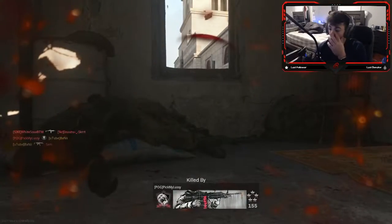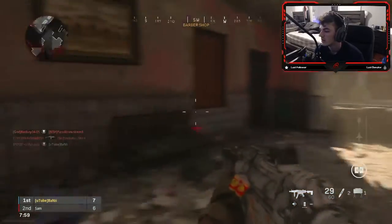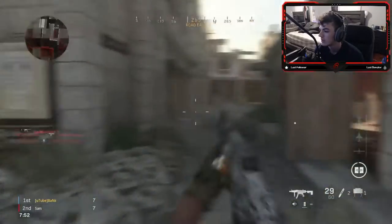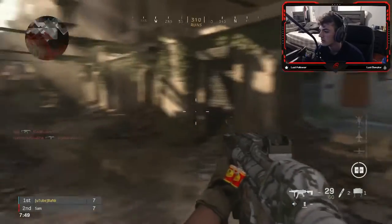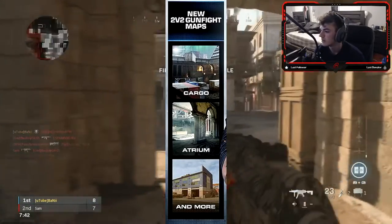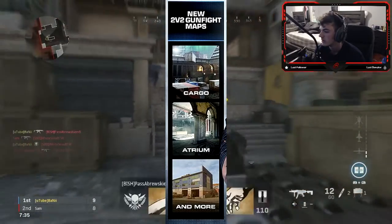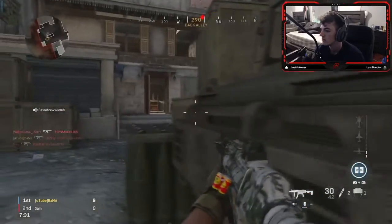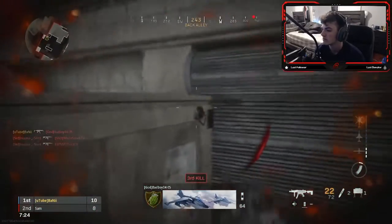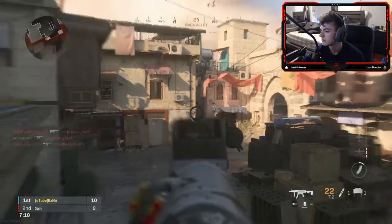The next map is a Ground War map called Port — you'll battle across massive shipping crates, cranes, buildings, and streets in this unique Ground War map. It's going to be huge; you'll be able to climb on top of cranes, crates, everything. The next two are Gunfight maps: Cargo, an open-roof storage vessel for shipping containers on the docks of London, and Atrium, the centerpiece of a verdant palace still intact despite nearby conflict. They also mention additional maps will be added as Season 1 progresses, which is a great thing.